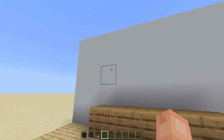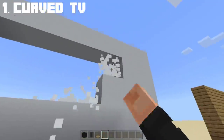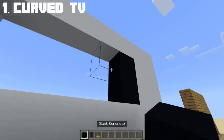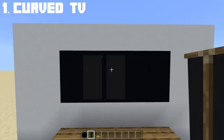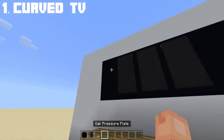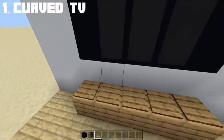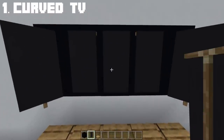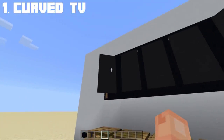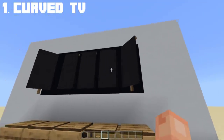The first secret build I'm going to show you is a curved television in Minecraft. All you need is black concrete and a black banner. Place 3 of the banners in the middle. Next, to create the curve effect on that TV, we will need a pressure plate or an oak pressure plate. Then place the banner on both sides like this. Now you get a curved flat screen TV in Bedrock without the use of commands or a barrier block.